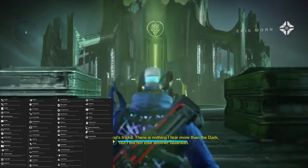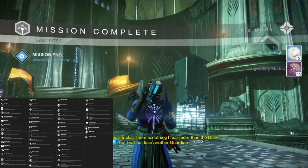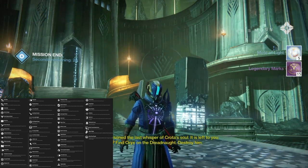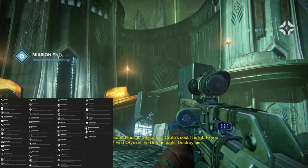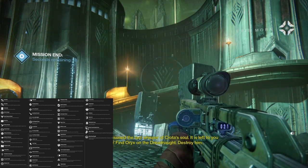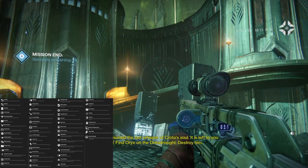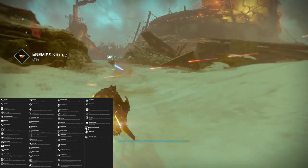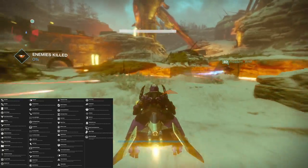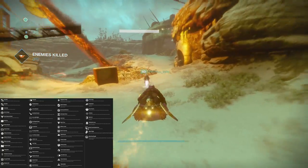Timur's Demons — melee attacks on minor minions of the darkness have a chance to temporarily turn them against their allies. I used that for all of my Wretched Eye Strikes, and even in the Devil's Lair Revamped — Sepiks Perfected. Then we have Triple Double — when the Triple Tap perk is triggered, an extra bullet is transferred from reserves to the magazine. Two for One — doubles the effectiveness of the Army of One perk. Unrepentant — reloading after a kill causes the next burst to be a longer, more powerful super burst. That's from the Trespasser.